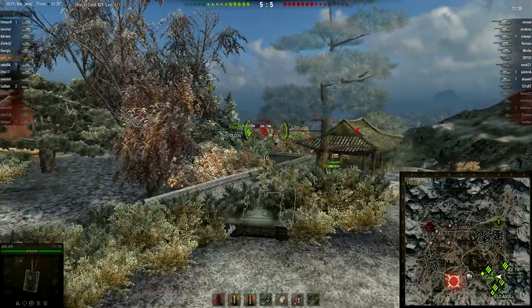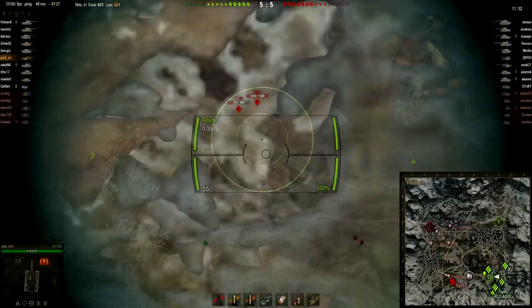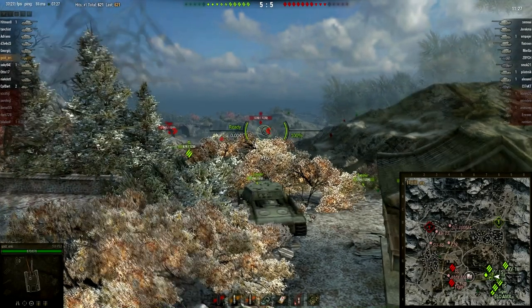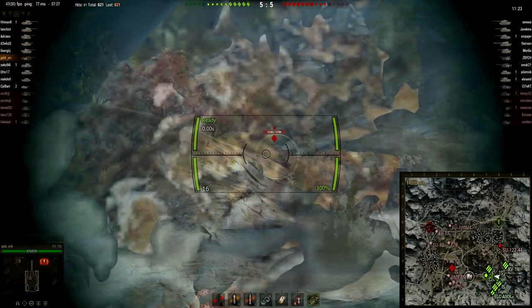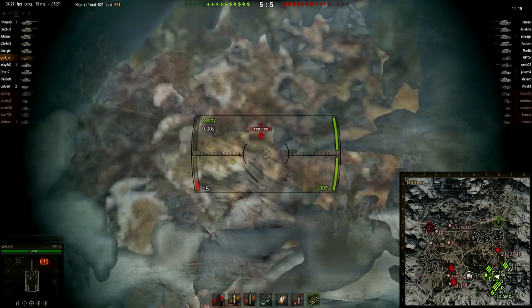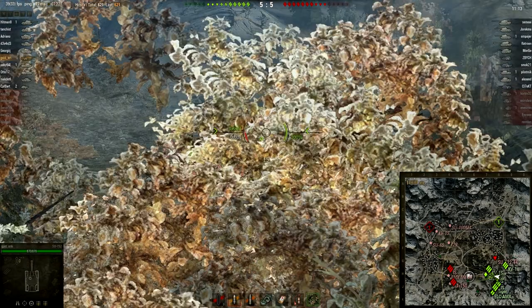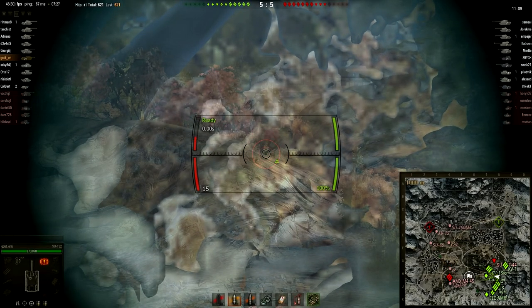Because first of all, the derp is tremendously expensive to sustain. If you're using gold shells all the time, it costs quite a healthy number of credits to play with this. Now he sees, waits for the aiming circle, shoots and the shot goes low. You have to give this tank the whole aiming time — if you won't properly aim, you will get trolled 9 times out of 10.